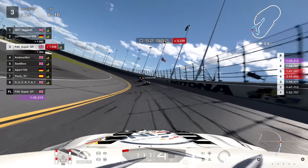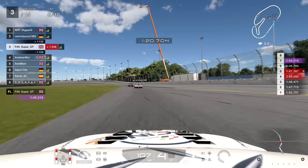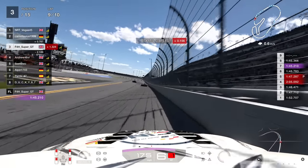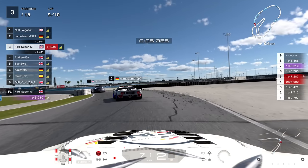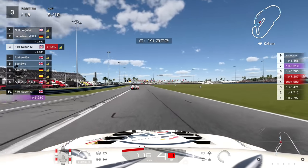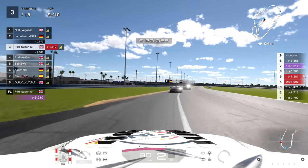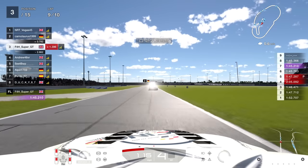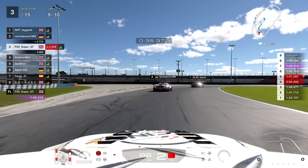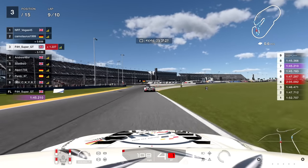I just need to get into the slipstream of that guy in second - once I've got that I can start gaining tenths for free on every straight. Still 1.2 seconds off, not quite close enough. Through the infield section experimenting with second and third gear - both seem to work on the exit. Not quite close enough yet, one second away from second. A bit of a mistake from the guy in second lets me get that gap below one second for the first time. Down to 1.5 off, then 1.3 - this is the beginning of lap nine. We are getting closer but progress isn't very fast and we're running out of time with only one more lap after this.